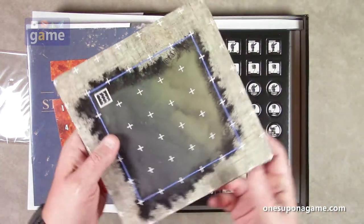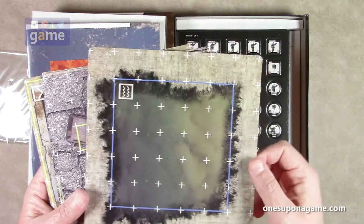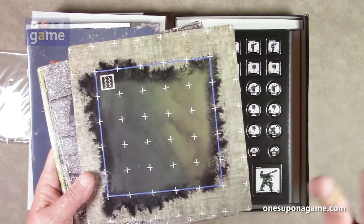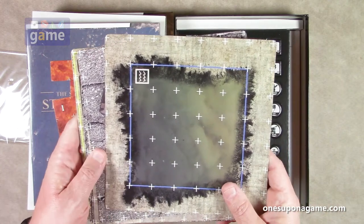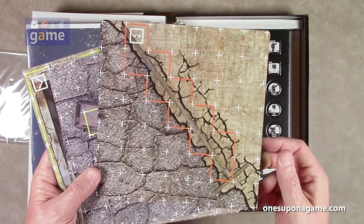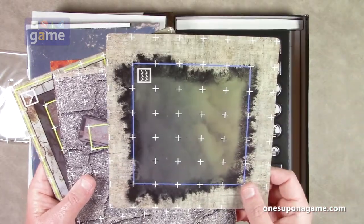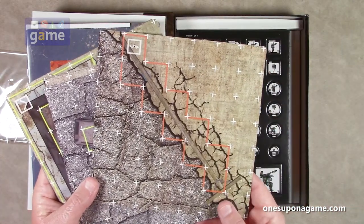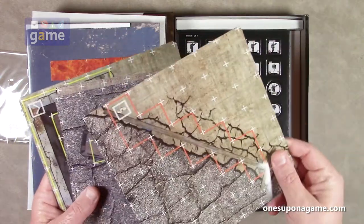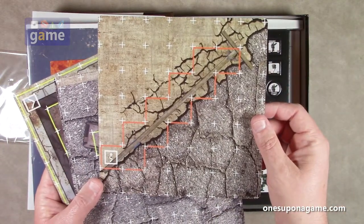And then we've got our map tiles. These are very thin, which may be a little troubling because they can start curling. You could always set this up and put plexiglass on top if you wanted, though that's not the greatest solution compared to harder mounted maps. They are double-sided. One thing I'm noticing is that they are not numbered, and that's always a nuisance — when you're setting up the map you've got to really look at the detail to find the right piece instead of it being labeled 1A, 1B, 2A, 2B. A little bit of an oversight on the design.